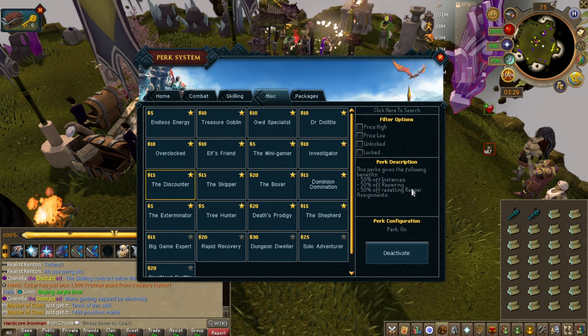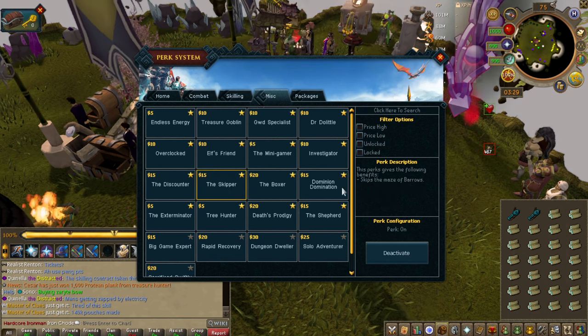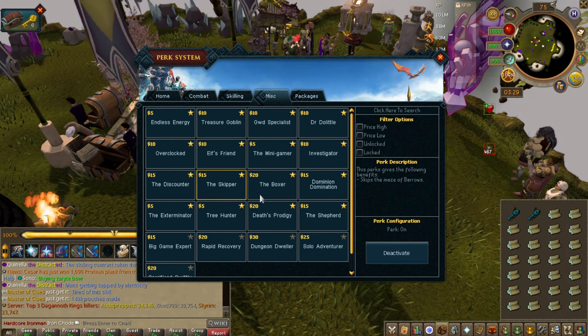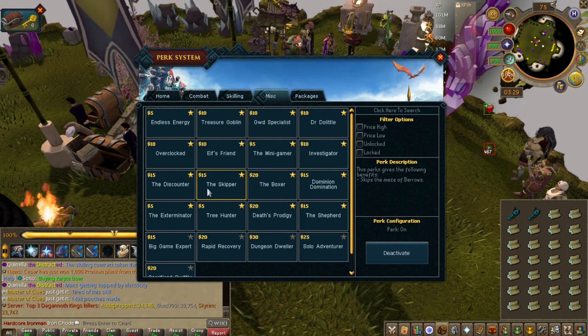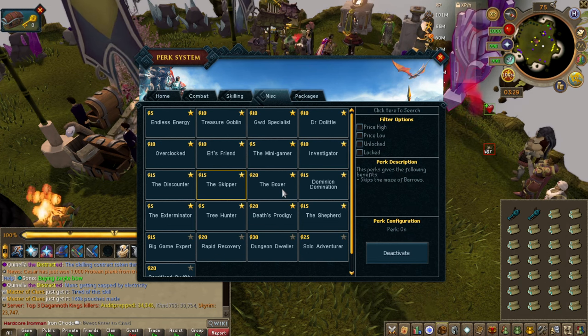If you plan on doing a lot of this, I would get this early and save yourself the money early. If you like barrows, this allows you to skip the maze, which is very good. I personally hate barrows and I vow never to go back, but then I find myself there a week later — so who knows.